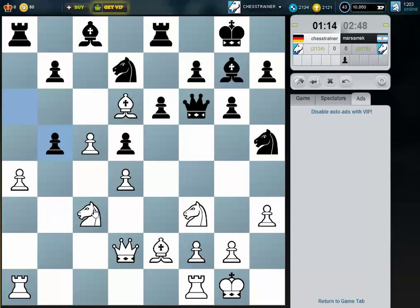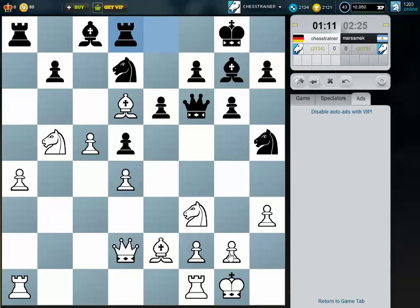Knight c7. What happens after g4? He doesn't have a square for his knight, so I have two threats now. What's the point of g4? What does he want to play? I need to play quicker. So it's total domination, I would say.